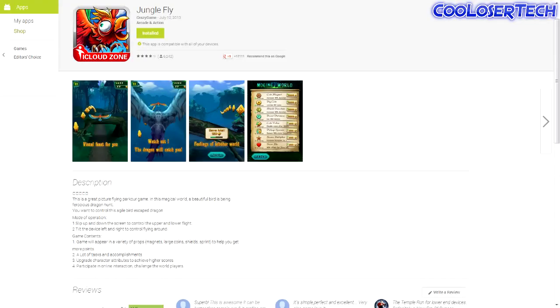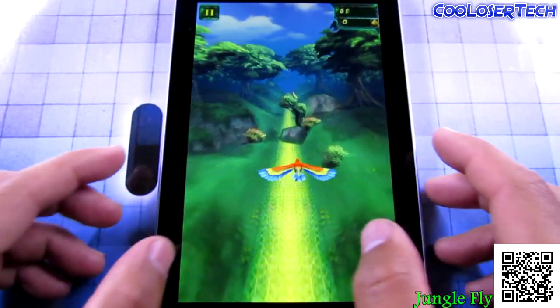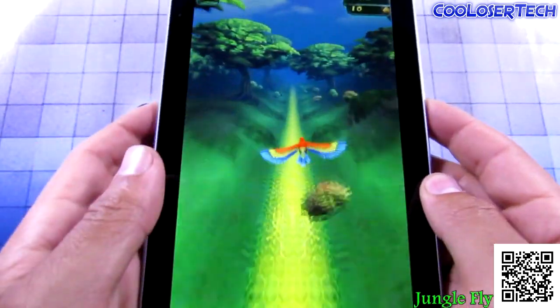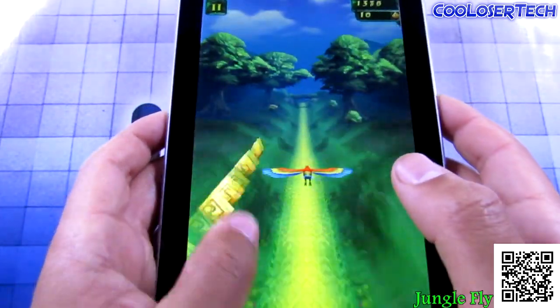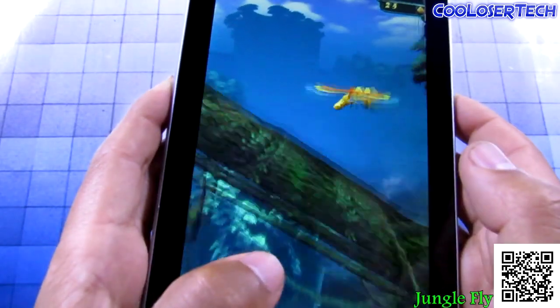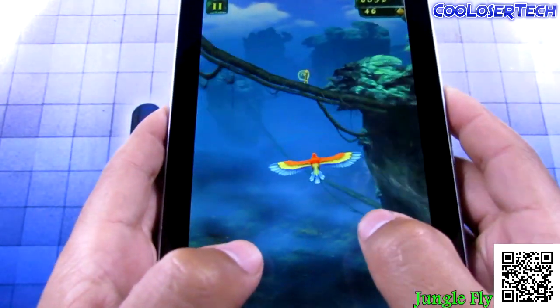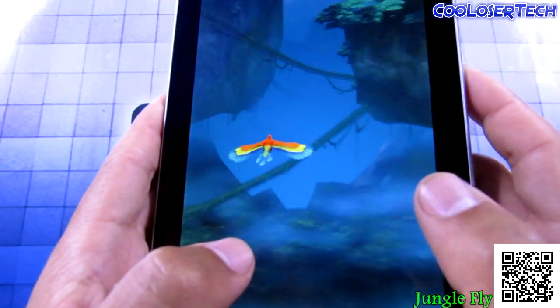Next we have Jungle Fly. You've got a little Migui bird and you tilt the device to control it. It's a runner type game — swiping, swerving, ducking — collect items along the way.